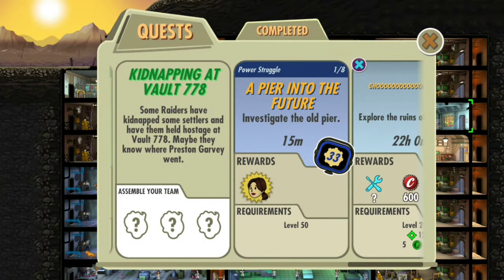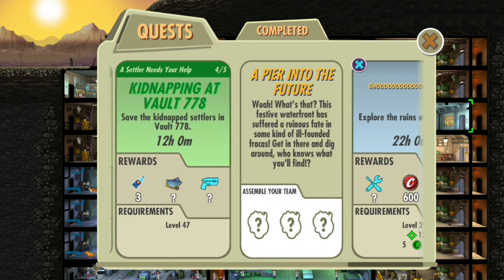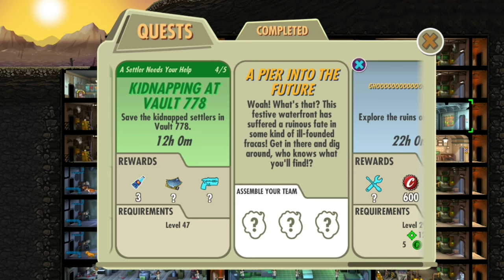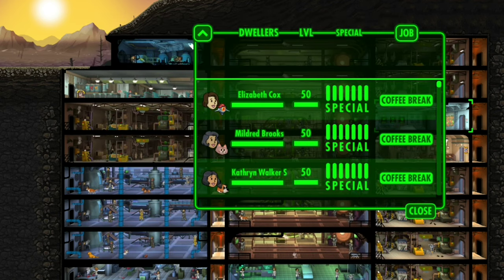I think I know which one it is. There's a quest: 'Into the Future' — this festive waterfront has suffered a ruinous fate in some kind of ill-founded fracas. Get in there and dig around, who knows what you'll find. Someone tell me what that is because I've got intelligence 5.